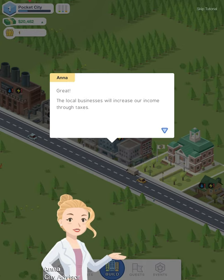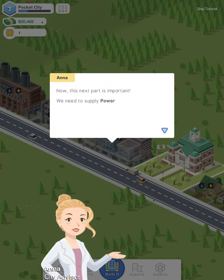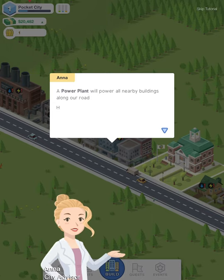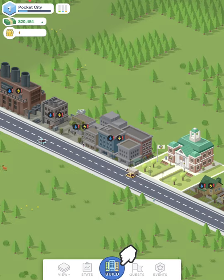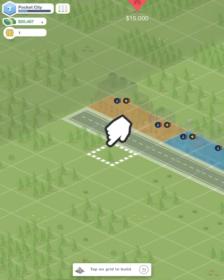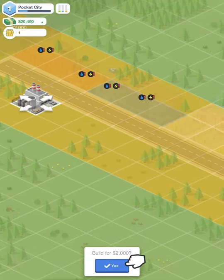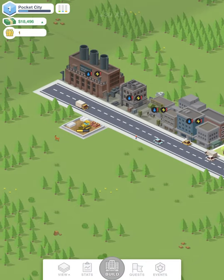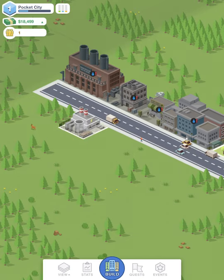Anna says local businesses will increase income through taxes, and this next point is important — we need to supply power and water to the buildings in our zones. A power plant will power all nearby buildings along the road, however it will overload if it powers too many buildings on its own. So let's get our power plant — we'll go with the cheapest one and drop it right here. Anything along that road gets powered. We got our 30 XP points.